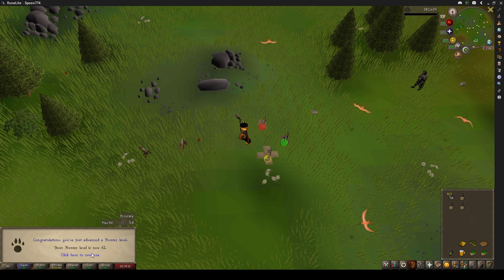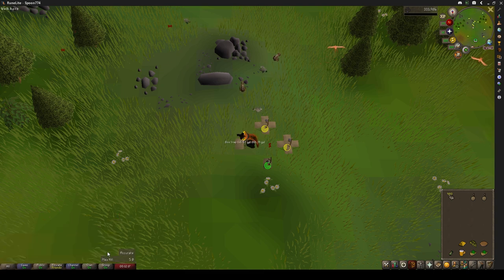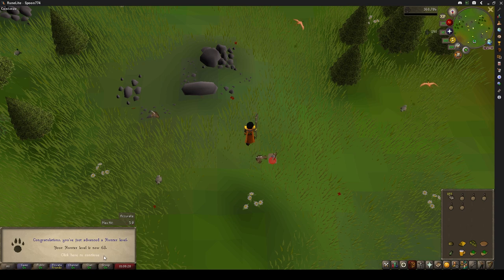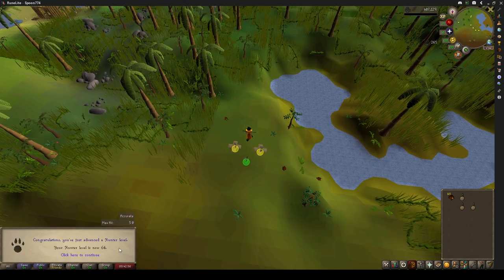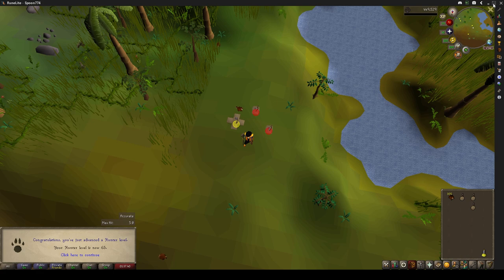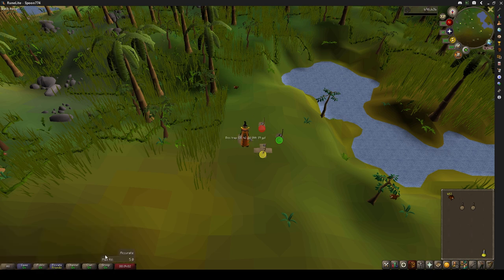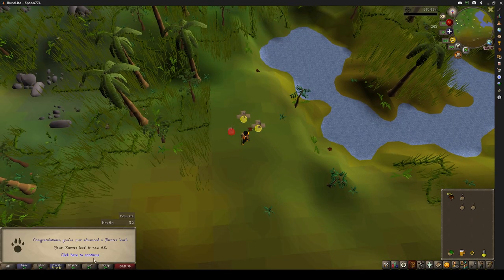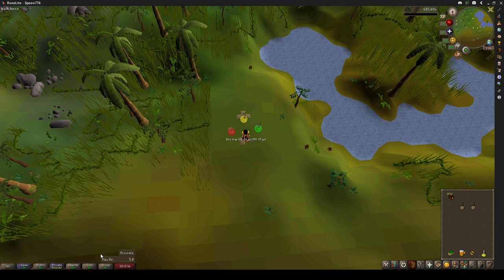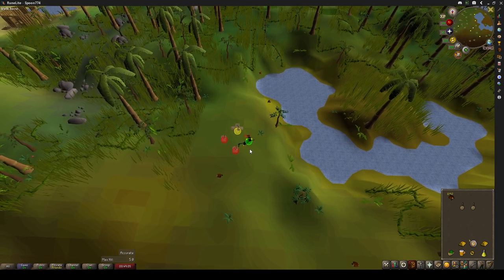That's 61, 62, and 63 hunter — meaning we can move over to carnivorous Chinchompas. That's 64, gonna be here for a while — 65, 66, 67, 68 hunter. And that takes us to the funny number of hunter, and that's us up to 70 hunter.